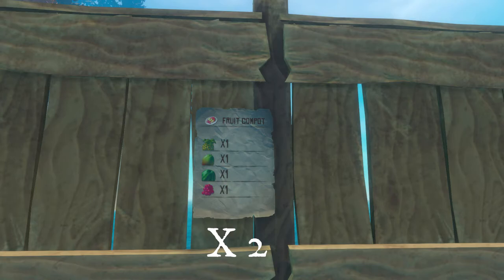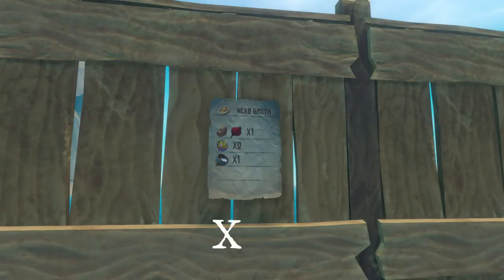The next one is the Fruit Compote. This gives you plus 10 hunger, plus 20 bonus, and plus 20 thirst. It costs one watermelon, one pineapple, one red berry, and one mango. This will give you two bowls.